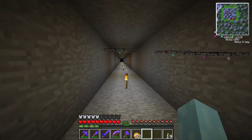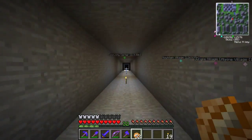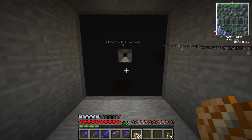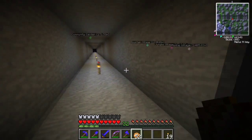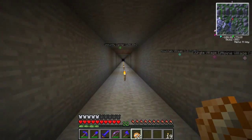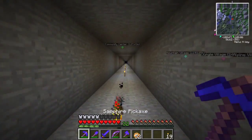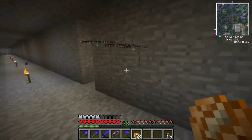That portal doesn't go where I need it to go yet. Luckily not too far — we have a chunk error here. I can fly through it without too much trouble. By the way, I have a jetpack which allows me to fly — I need to make one of those in my test world. And down here, almost at the base, we have a skeleton spawner.